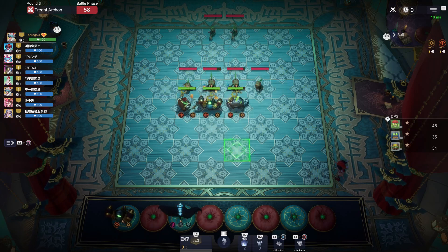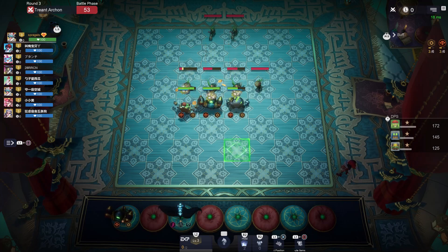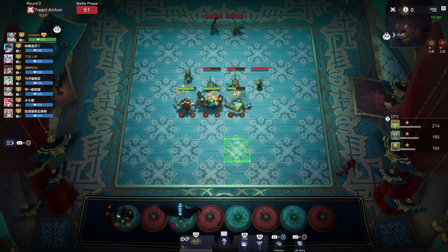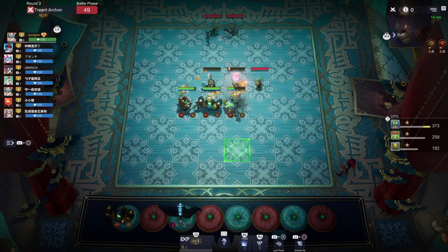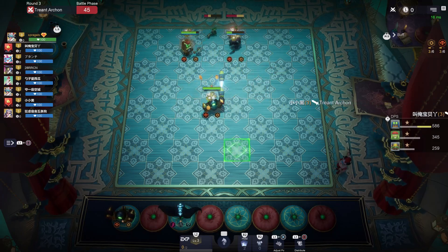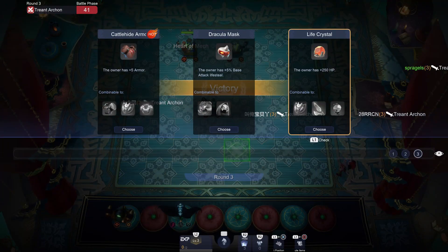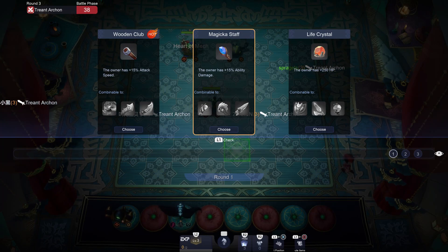Basically every time you win with these three mechs you just get a free roll because you get that Heart of Mech. I mean, it's not even 'basically' — it's exactly what happens. All right, let's see. I will take a Magicka Staff because I'm going to need that later.